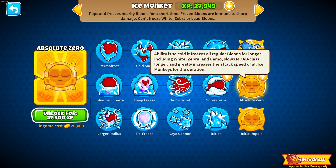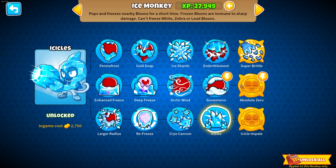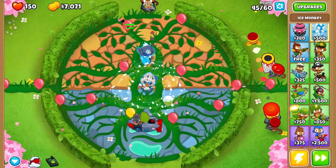We can now afford absolute zero. The ability is so cold it freezes all regular balloons for longer, including white, zebra, and camo, slows MOAB class longer, and greatly increases the attack speed of all ice monkeys. That sounds good — but icicle impale would really help with MOABs. Let's save for an icicle impale.